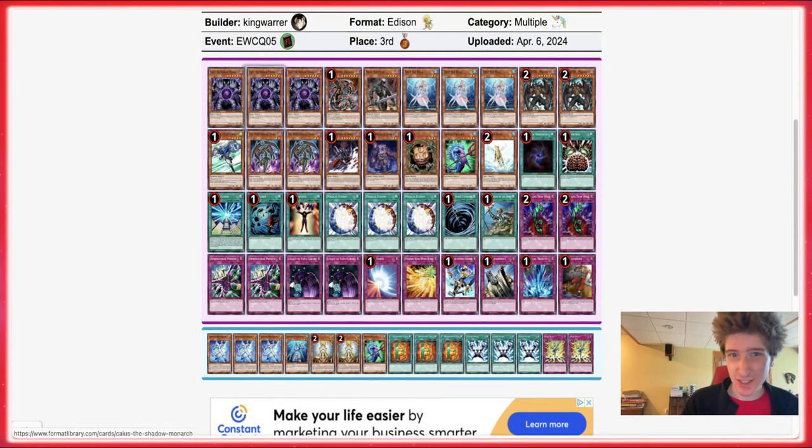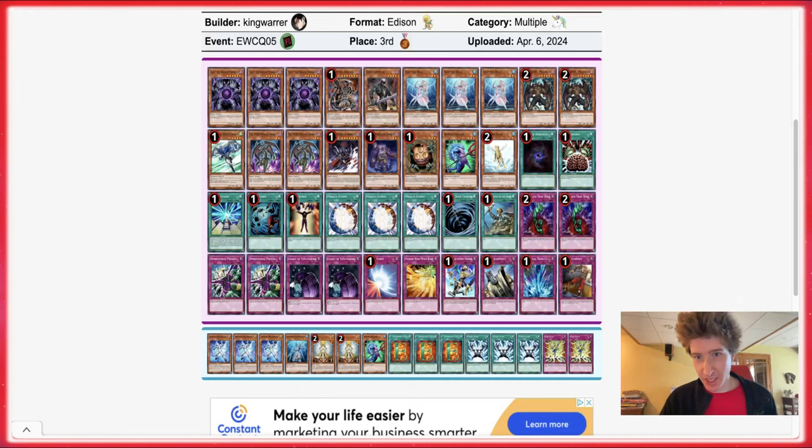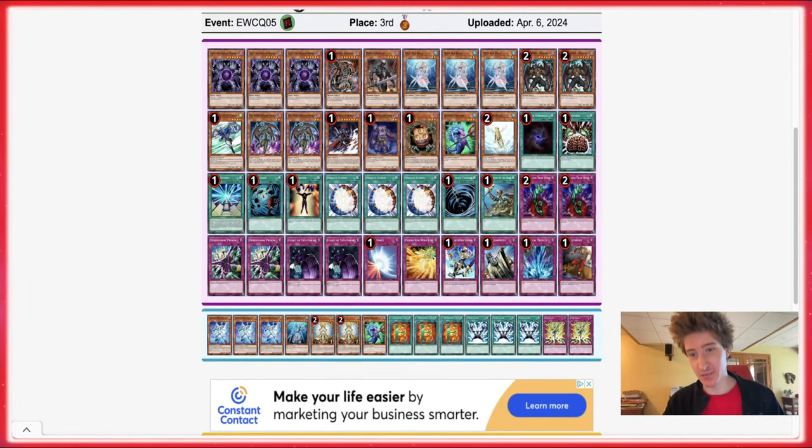The side deck is the real sauce here — this guy is just siding into Hero Beat, full smokescreens into Diva Hero Beat. There's no hate at all, just a full-on smokescreen going on. I wonder what matchups you do this for — probably Blackwings is the main one. Maybe Gladiator Beast or some kind of stun deck would also make sense. Personally I'm never really a fan of the smokescreen strats — I think you'd rather have targeted hate — but it is interesting to see every now and then when it makes top cut.